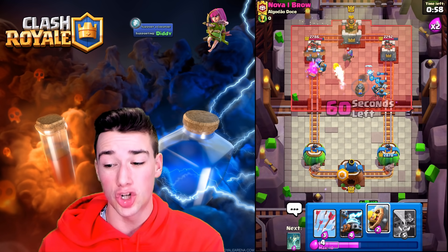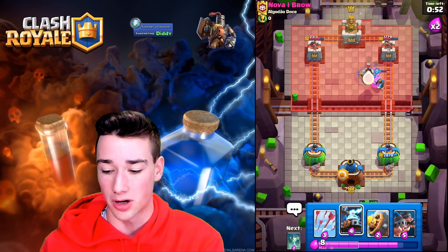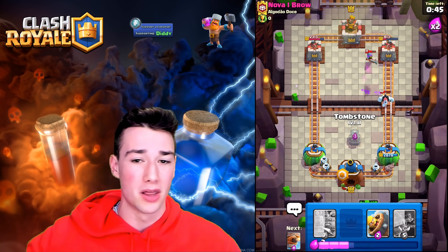Let's go ahead and fireball this musketeer — she should go down to the flying machine here in just one tap. That is a beautiful amount of damage on that right side tower. We're going to keep splitting up zappies; you can see this is working very effectively. We really aren't going to need to overcommit or do anything crazy. And sometimes, although that might be boring, it's going to get you the wins.